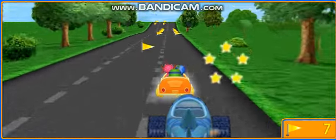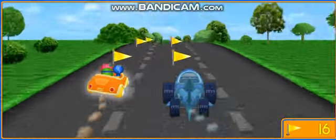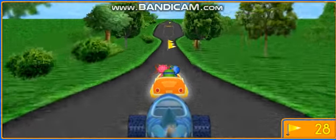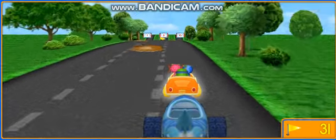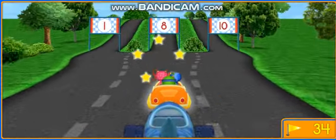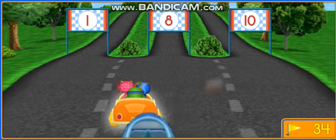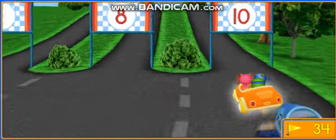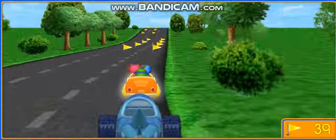Awesome flag collecting! Press the space bar to make us drive side by side. Awesome flag collecting! Watch out for the syrup! We need to follow the correct sign. According to my robot computer, we need to drive under the sign with a ten! Umi-rific — more flags!